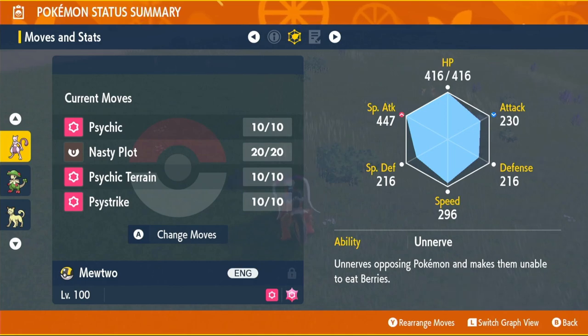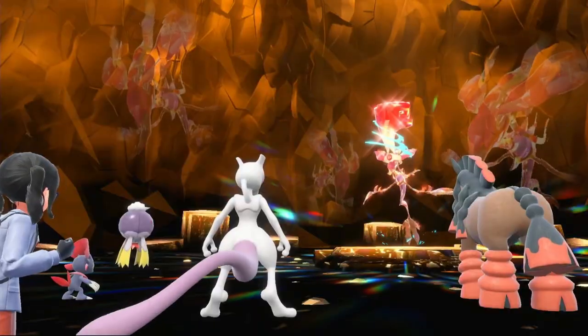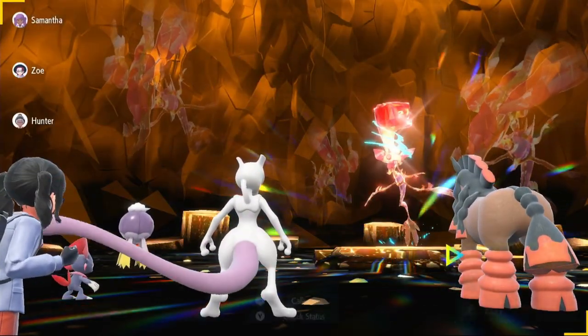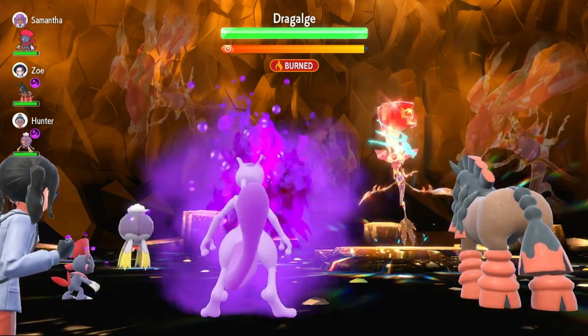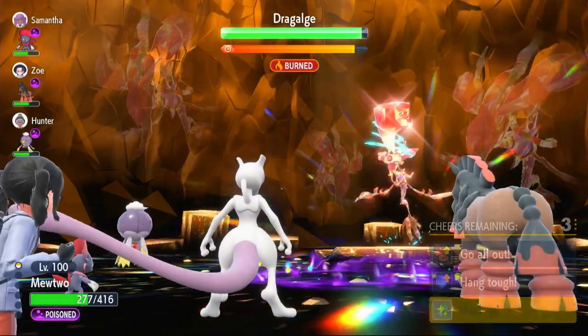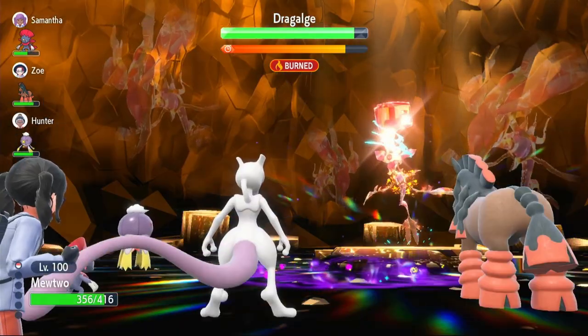So let's get into showing you just how strong this Pokémon is in raids. Our first victim — annoyingly it's one that poisons you constantly — a six-star Fighting-type Dragalge. Let's get straight into it. You can actually do this build with a Shell Bell and just survive while setting up Nasty Plot even more, but I like doing it this way. Turn one, we're always going to use Nasty Plot. He hits us with Toxic — that's fine.